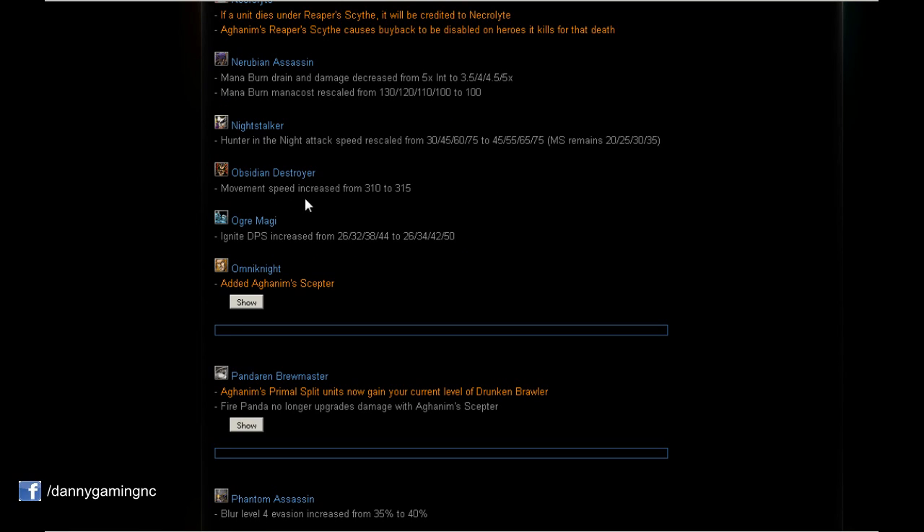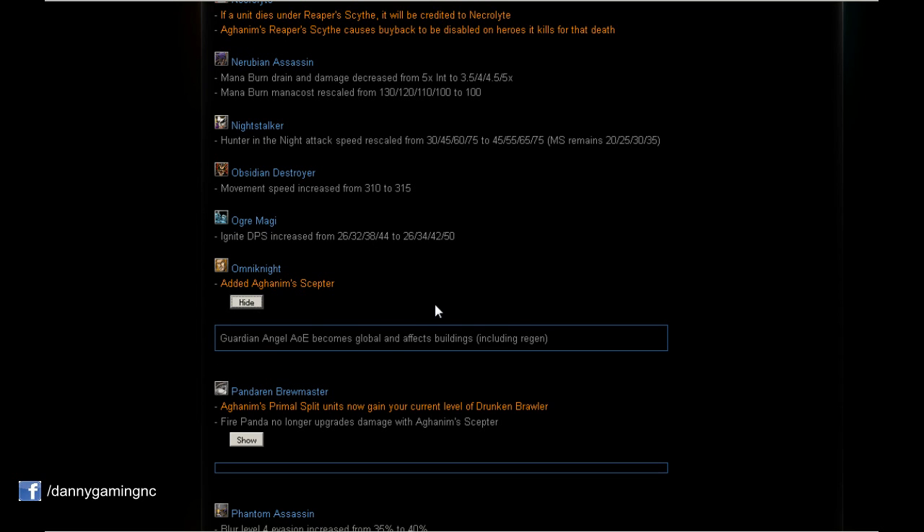Obsidian Destroyer: Movement speed increased by 5, from 310 to 315. A little surprising — I wanted it increased by more like 7 or 10 because OD moves very slow, but 5 is still something to be happy about. Ogre Magi: Ignite DPS increased — level 1 is the same but from level 2 to 4 we'll have a slight DPS increase from Ignite. Very nice.